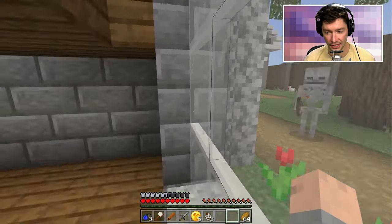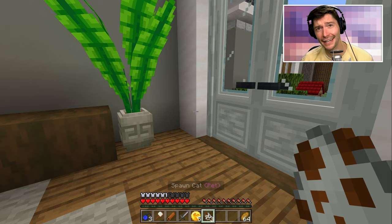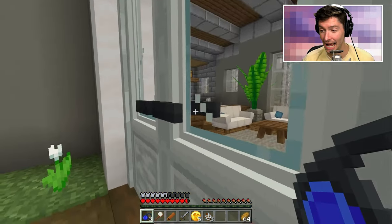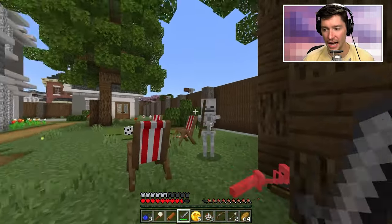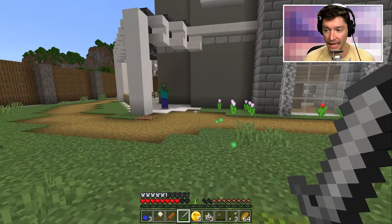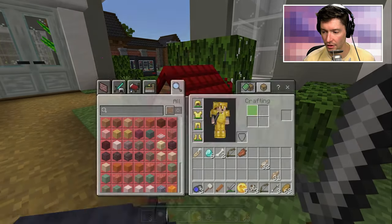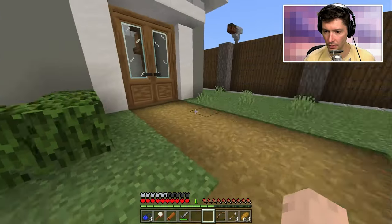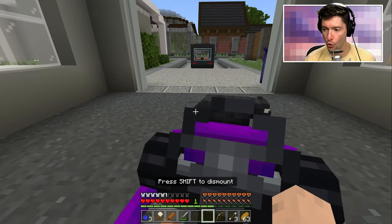I'm also noticing we got a skeleton out here. Is there any chance my cat works as a defense tactic? Cat, save me! It's doing nothing. I don't think this cat is going to help me at all. We got to fight our own fights here. We got skeletons all over the place. I'm actually protecting my cat — that's the situation going on here. Cat can't help at all. I wonder if a dog would. Can I put my cat into the dog house? It doesn't look like it.